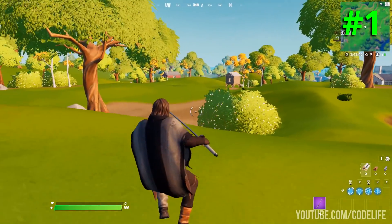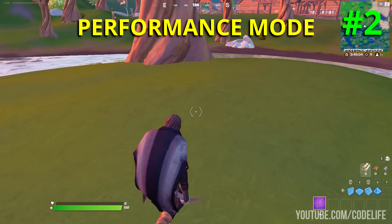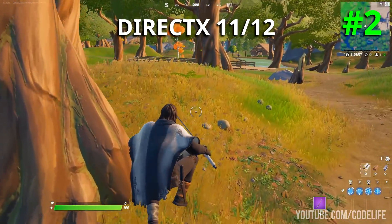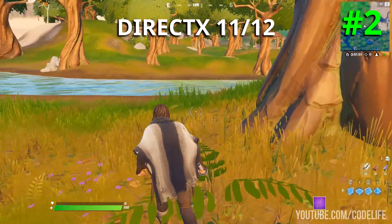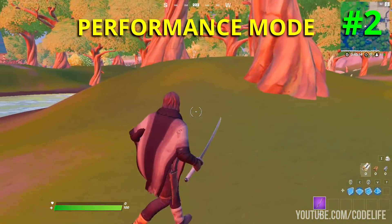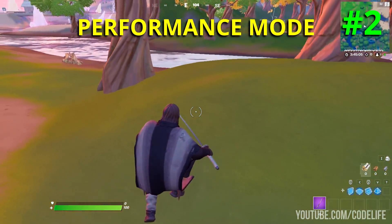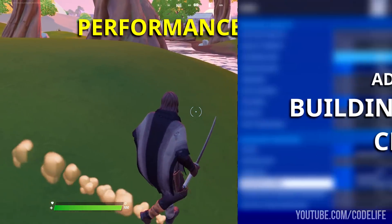Pro number two: the removal of certain textures. Textures like grass, stones, and even water all look 2D on performance mode compared to DirectX 11 and DirectX 12. As you can see on screen, the DirectX setting makes them look normal and 3D, whereas switching on performance mode makes them look 2D. Epic Games have clearly removed some of the depth from these textures, making them look super flat — for the grass, it looks like it's barely even there.